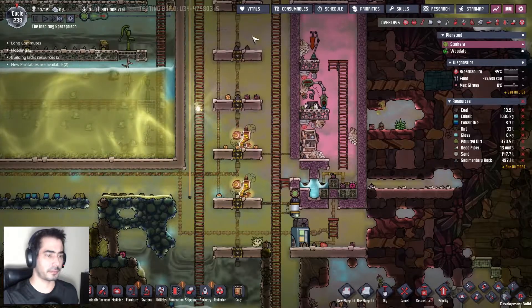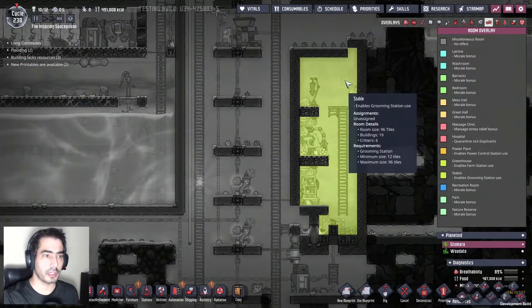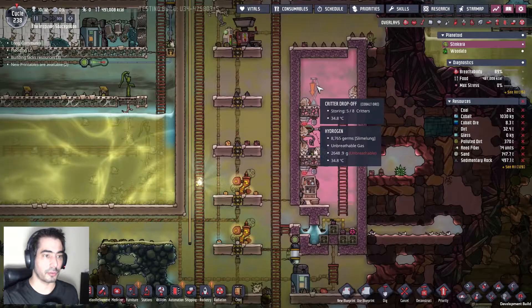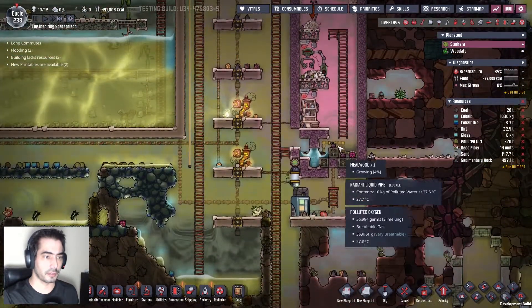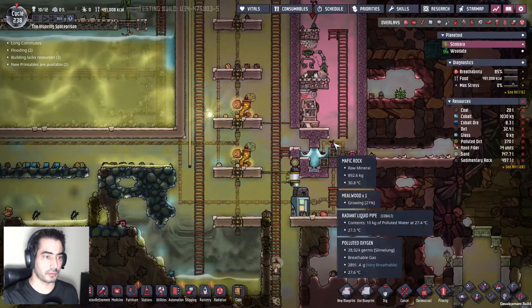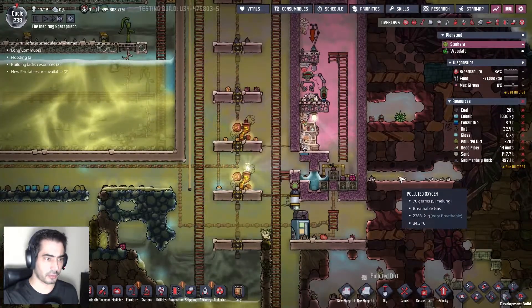So basically we have managed to finish this, which is amazing. And we have a nice exhaust here, so we're good. Starving — time until death: five seconds. These are not harvestable, which is great.